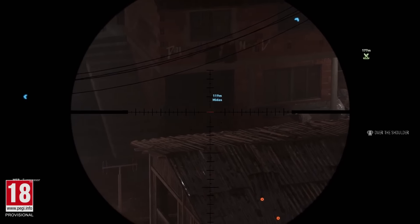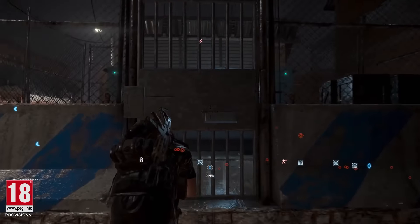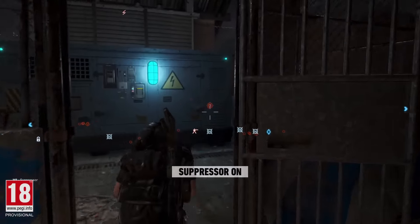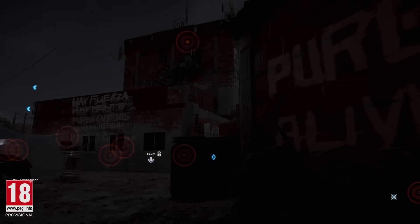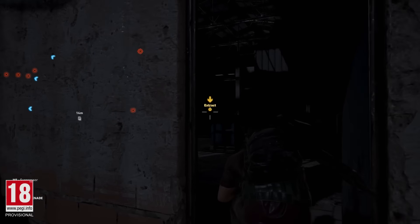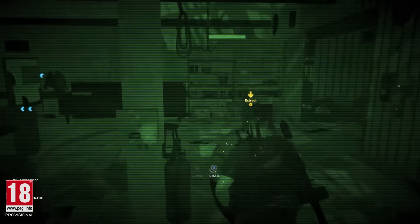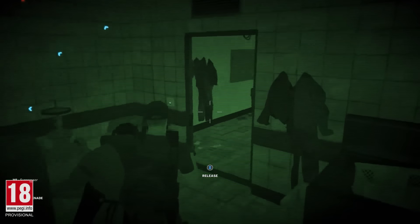All the while, Weaver continues to provide cover. Having reached the generator, Midas can disable it to kill the lights throughout the camp. Nomad has activated night vision to get closer to El Pozolero. Now while enemies don't have night vision, they will become suspicious as to why the lights are suddenly out.